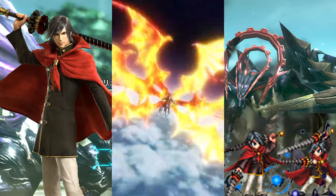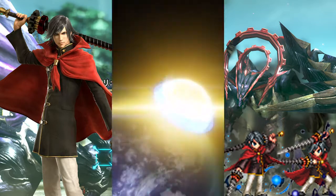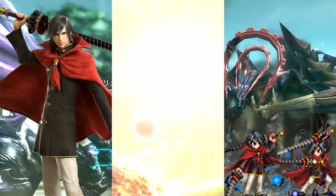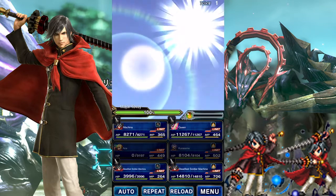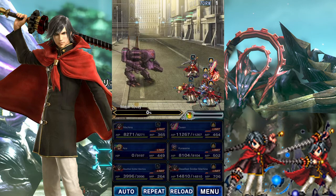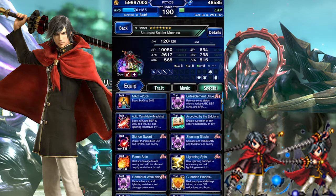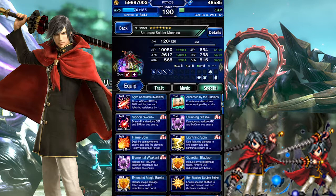Furthermore, his ability to Dispel and Break is incredibly valuable, though it admittedly holds the potential to screw you over, as Machina will automatically reapply a relatively weaker 70% full break for the next few turns. Of course, you can simply overwrite this each turn when you wish to apply his full 75% break instead, which most players will do to make the most out of Machina's supporting capabilities.